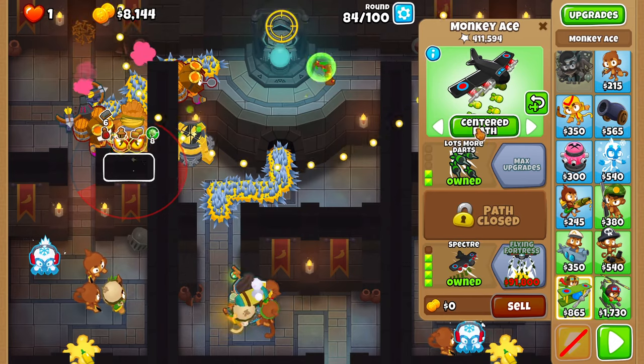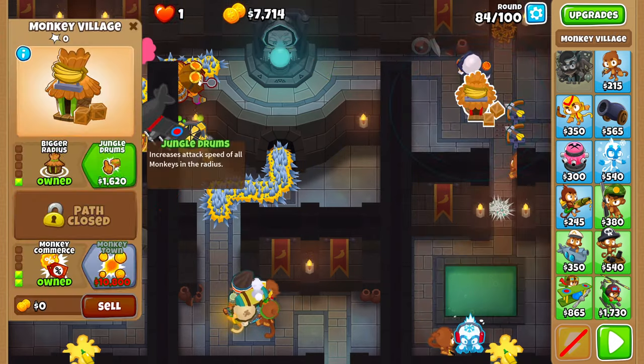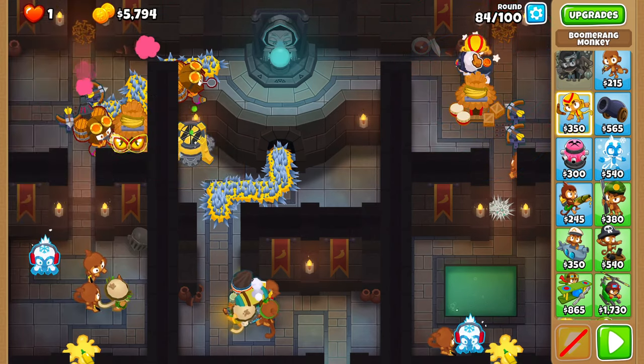On round 85, place the ace in the top right corner, upgrade the village to 2-0-2. Purchase a 2-0-4 boomerang and set him on strong.